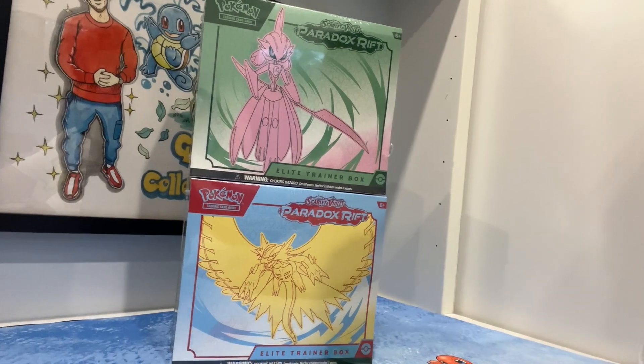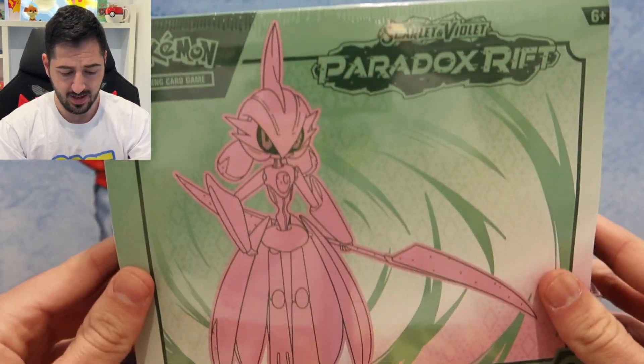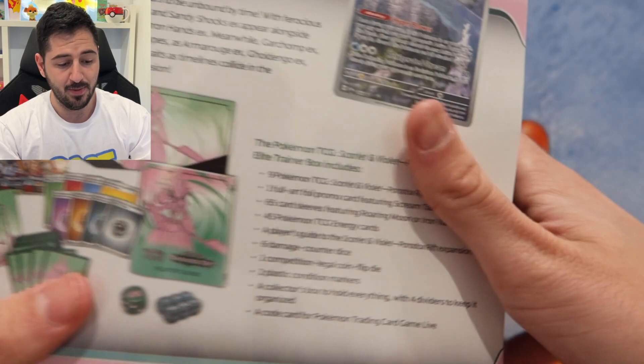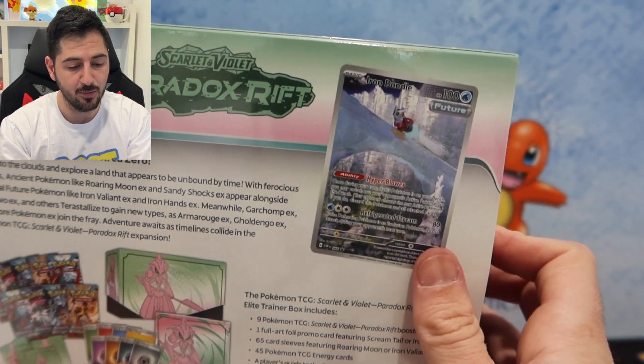Back again with some more Paradox Rift to open — this time two beautiful ETBs. From the last opening I was actually pretty pleased with this set, so I had to get the two ETBs. We'll look at them one by one because they don't both fit, but my gosh are they beautiful. Nine packs each, let's get into it.